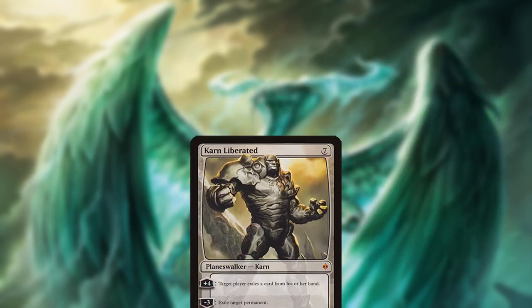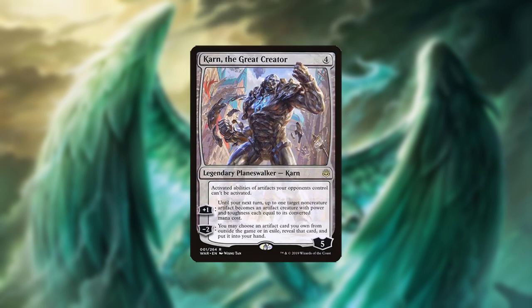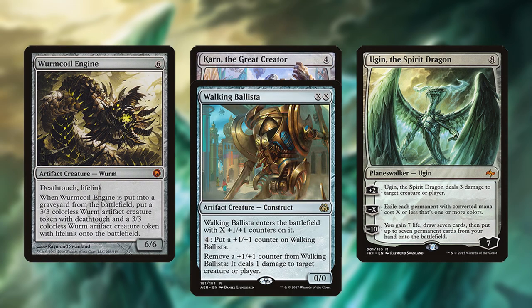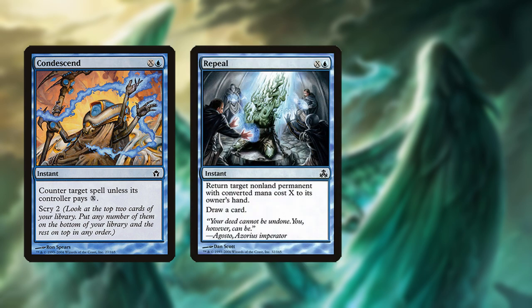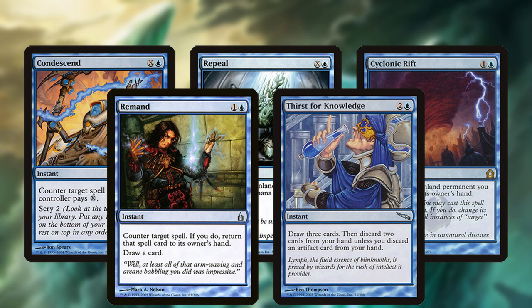Because of this, the deck may omit Karn Liberated since it's not as good after turn 3, but it still plays Karn the Great Creator, Ugin, Wormcoil, and Walking Ballista. Typical blue cards include various counter and bounce spells that scale with more mana — namely Condescend, Repeal, and EDH all-star Cyclonic Rift — as well as Remand and Thirst for Knowledge to draw cards.